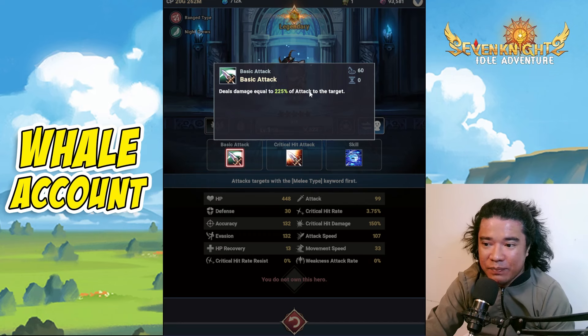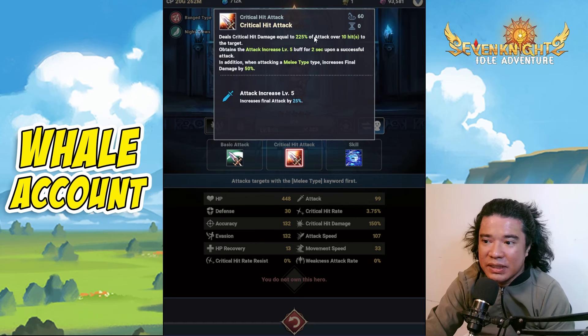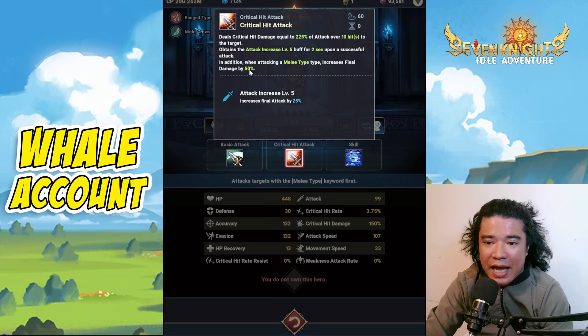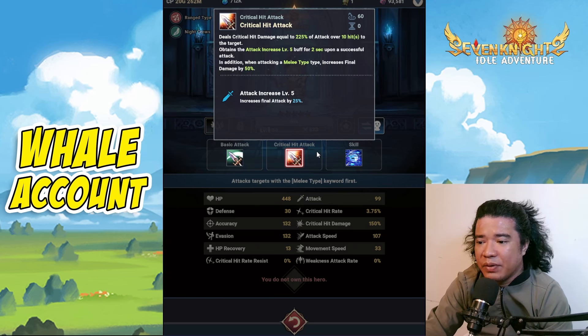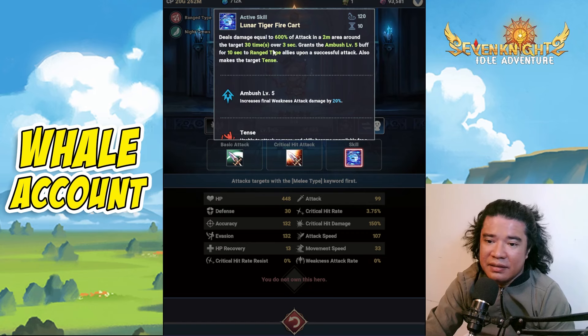Next we have Iris — she's a range type. The basic attack deals damage equal to 225% of attack to the target. The crit hit attack deals crit damage equal to 225% of attack over 10 hits, just like Mulan, and obtains Attack Increase level 5 buff for two seconds upon successful attack. When attacking melee type targets, it increases final damage by 50%. The Attack Increase buff raises final attack by 25%. The active skill, Lunar Tiger, deals damage equal to 600% of attack in a two-meter area around the target, 30 times over three seconds.